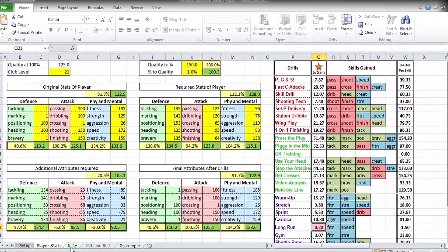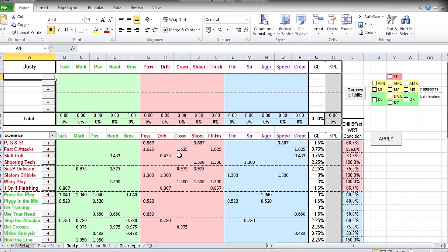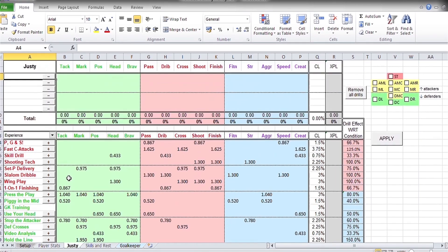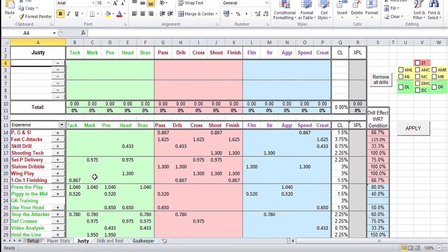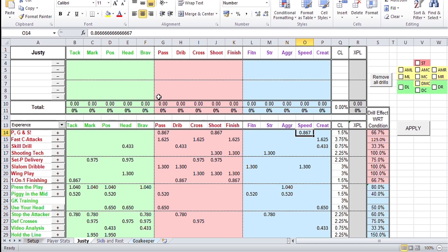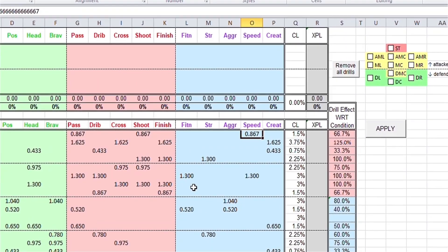The third sheet is the drills tab. Whatever drills you have are listed here based on experience points. The numbers shown are a direct correlation of the experience points gained per skill when you train using that drill. For example, if you use Pass Go and Shoot, you will gain 0.8 on passing, 0.8 on shooting, and 0.8 on speed. Based on your player, you have to decide what to do.